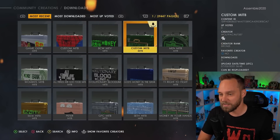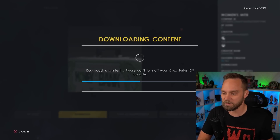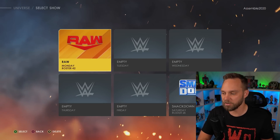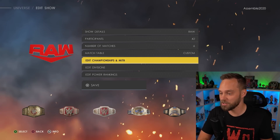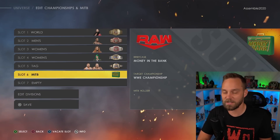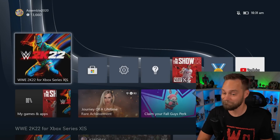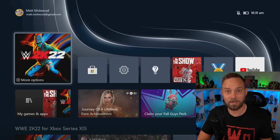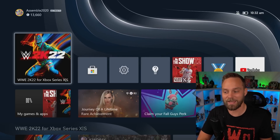For argument's sake, I have downloaded a custom Money in the Bank briefcase and a women's Money in the Bank briefcase. Let's edit our shows in our existing universe. This may or may not happen, but in my experience when I am trying to edit the championships and add a custom Money in the Bank briefcase, it crashes the game. I clicked on the existing Money in the Bank and it crashed the whole game.